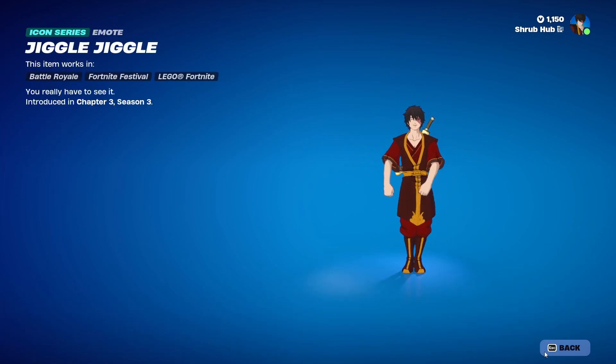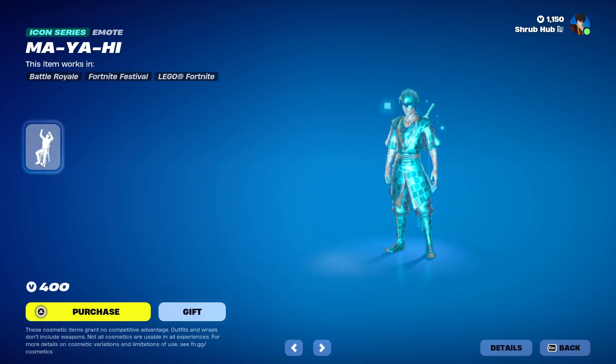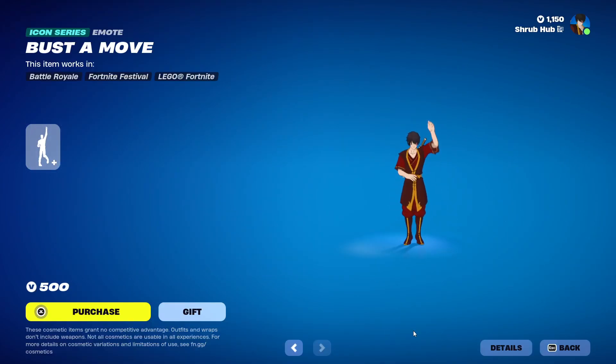They have Jiddle Jiddle here from Chapter 3, Scene 3. Start It Up here from Chapter 4, Scene 3. Maya here from Chapter 3, Scene 4. And Bust a Move here from Chapter 4, Scene 4 — it's Sync 2, so you can do it with another person.